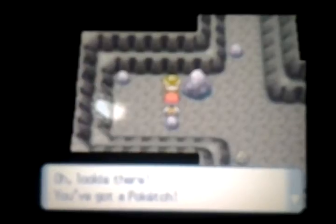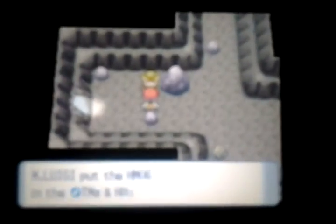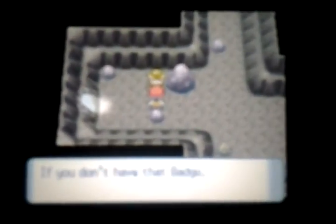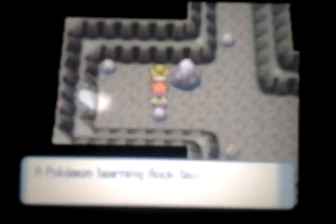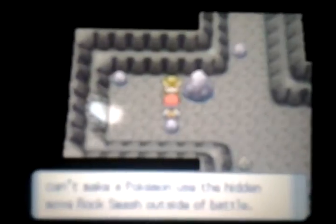An NPC gives us a gift - HM06, Rock Smash! You all know what that HM is. It contains the hidden move Rock Smash. You don't have the badge so Pokemon can't use the hidden move outside of battle. Yes, I already know about Rock Smash!